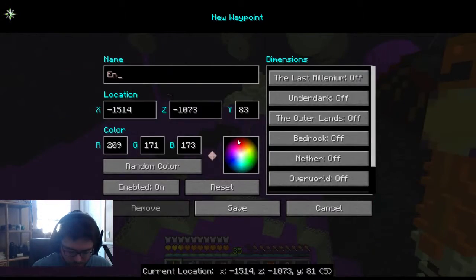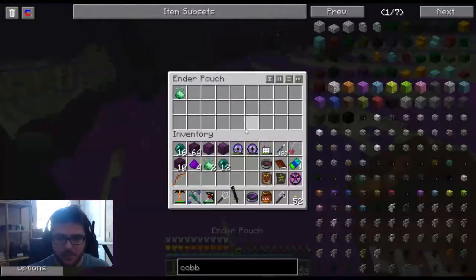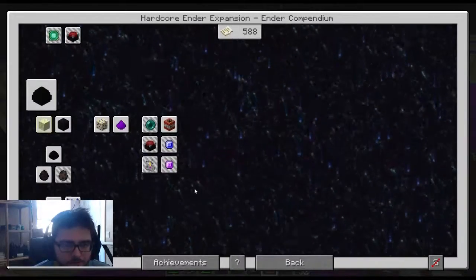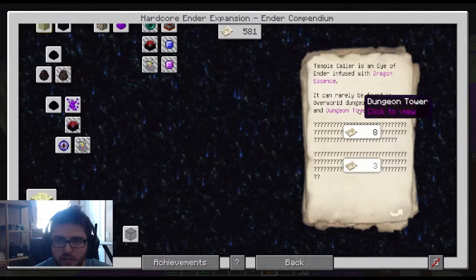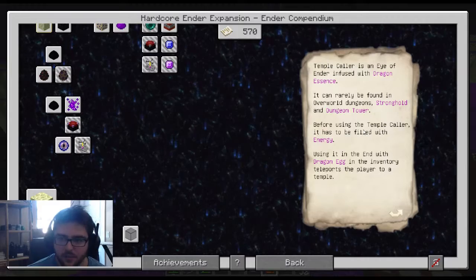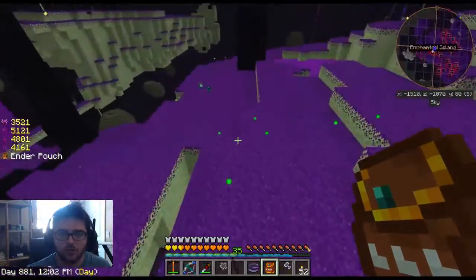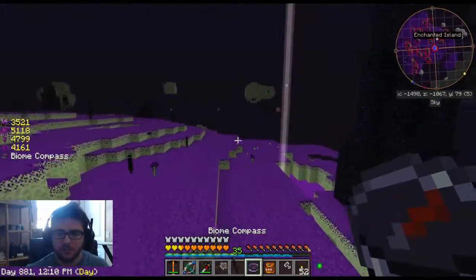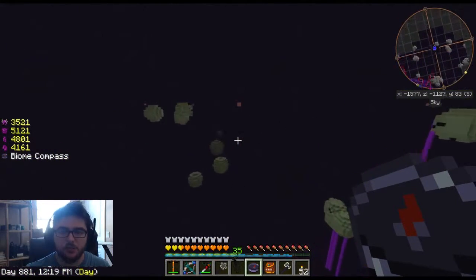I'm going to mark this as the enchanted island and let's go see what other trouble we can get ourselves into. Let's see if I can find the temple collar on here. Temple collar is an eye of ender infused with dragon essence. It can rarely be found in the overworld, under strongholds, and dungeon towers. Before using the energy, it has to be filled with energy. Using it in The End with a dragon egg in inventory teleports the player to a temple. Interesting — I wonder if it consumes the egg.